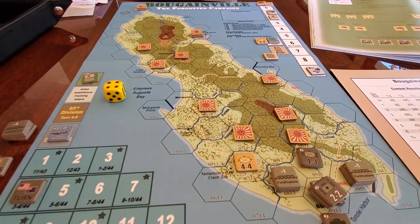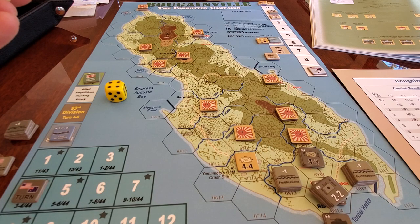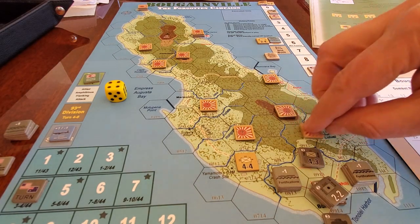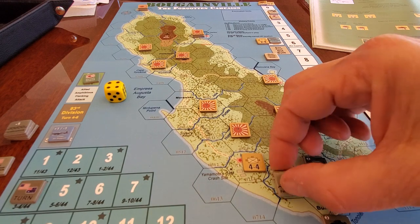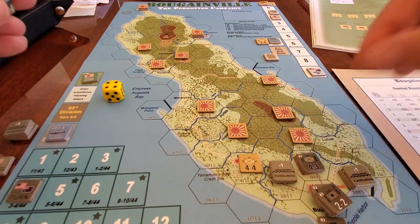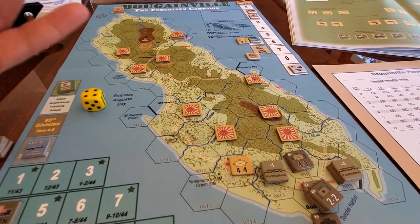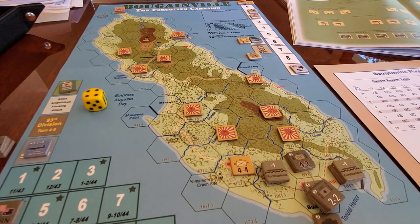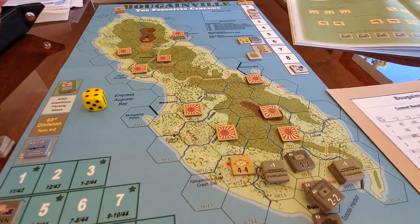One of the most interesting parts of the game — and I'm on turn four in this playthrough — is the set of choices about where to do your initial landings. Do you go for the gusto and try to grab all the VP locations early, like the airfield here? Do you split the island in two, clear one half then the other? Or do you just try to run up the victory point tally and see how it goes?